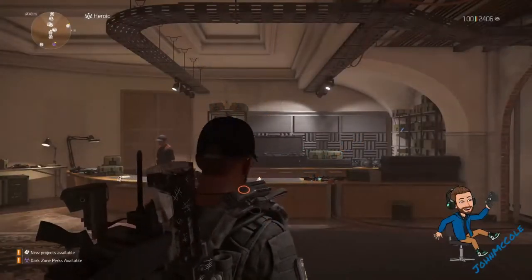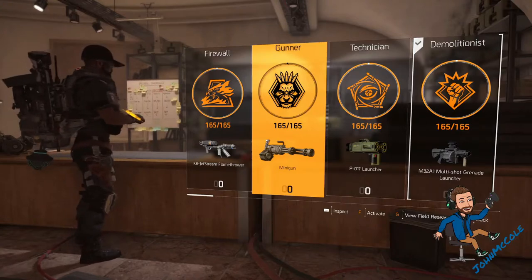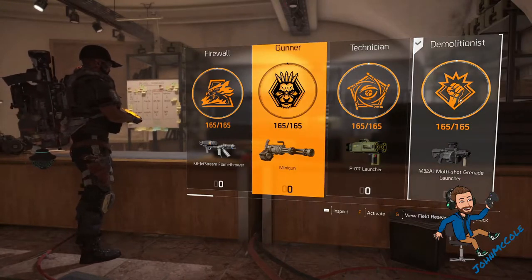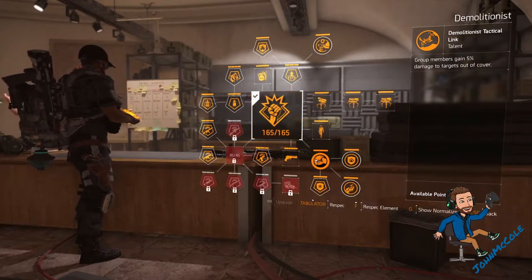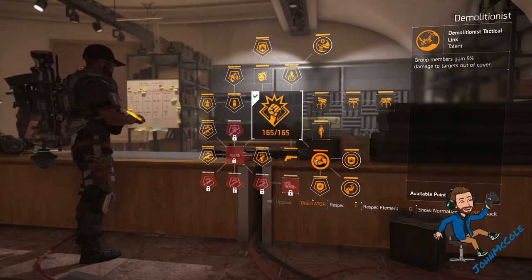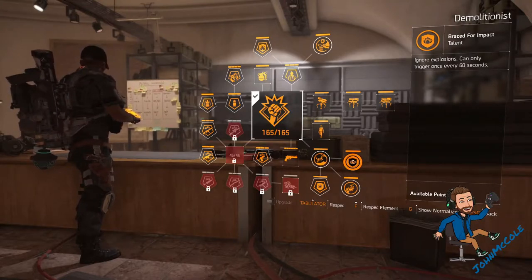We start with the specialization. I'm using the Demolitionist for it — it's not that important which one you use. The reason why I use Demolitionist is the 5% extra damage to targets out of cover for my teammates, and that I ignore explosions every 60 seconds. But the specialization is not the key for this build to work.